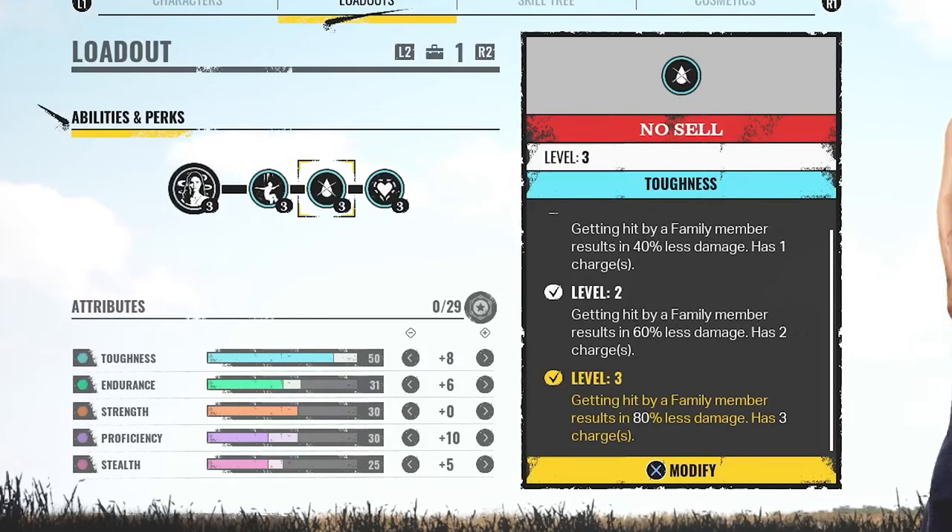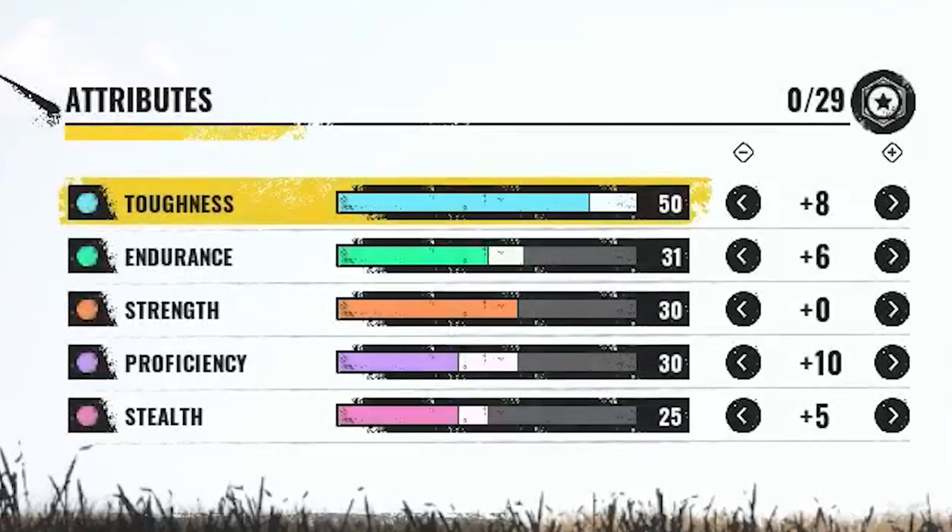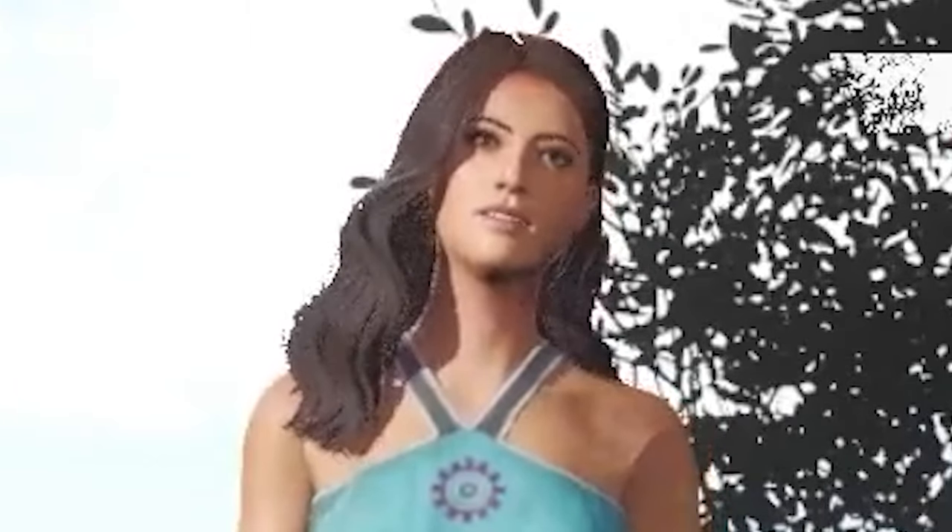No Cell — getting hit by a family member results in 80% less damage, and it has free charges. Tougher stuff: your toughness is increased by seven, and on the attributes you can see we are fully maxed out. I've tried making the other attributes a bit more balanced to compensate. We're going to get into a match and I'm setting myself a goal: complete the match without using a health item — to show you how ridiculous this max toughness can really be.